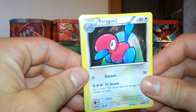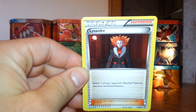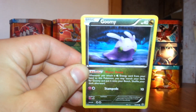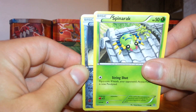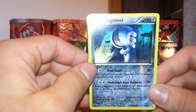We have a Porygon 2, Vaporeon, Trainer Lysandre, Persian, Unknown, Goomy, Magikarp, Spinarak, Spinarak. First Helva — Wretched Steal. Very nice card right there. It's a rare card.